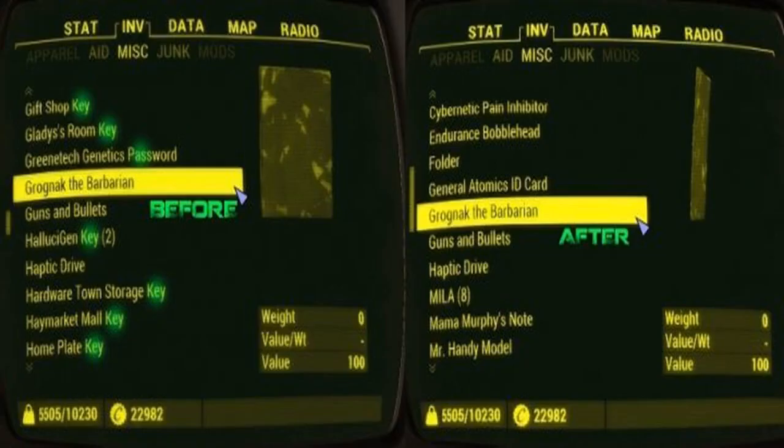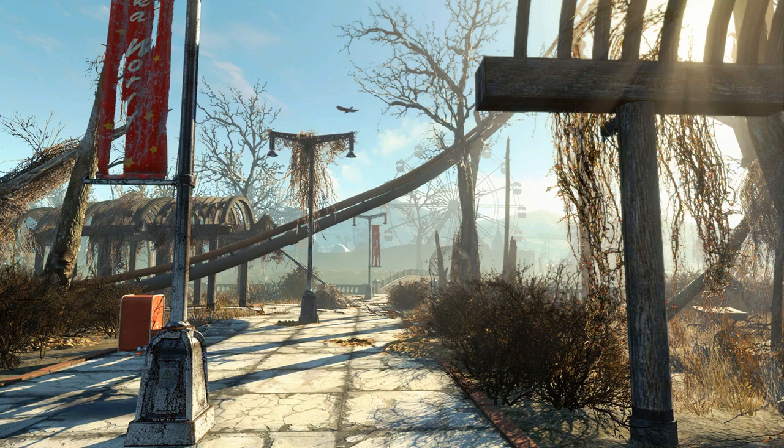While we wait for Bethesda and its partners to deliver new Fallout 4 DLC, the companies announced a Fallout 4 Game of the Year edition as well as a new Fallout 4 Pip-Boy edition. Bethesda continues to keep Fallout 4 alive in exciting ways. Earlier this year, the company confirmed plans to release new content via its Creation Club.